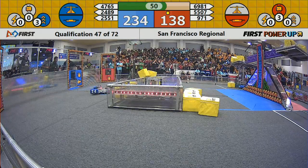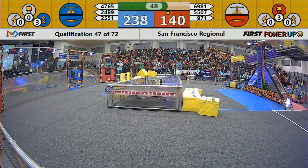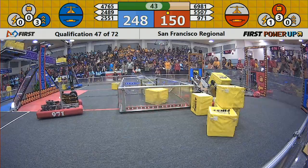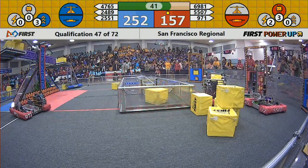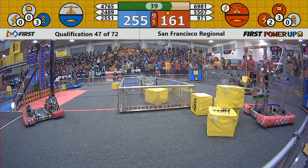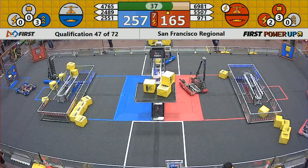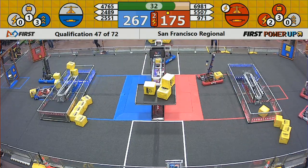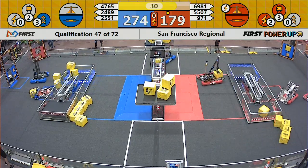With just under a minute remaining, the red alliance has also played levitate — that's worth 30 points and a chance to face the boss at the end of the match. 971 drops their fourth power cube, tipping the scale balance over to the red alliance. Red alliance also plays force to push the scale back into their favor.